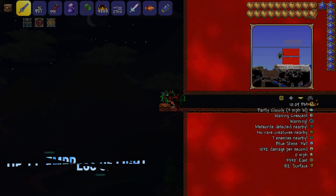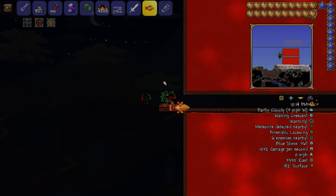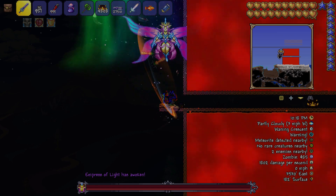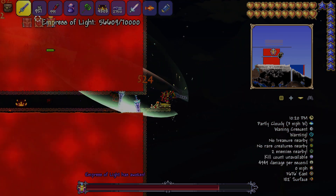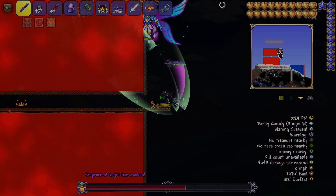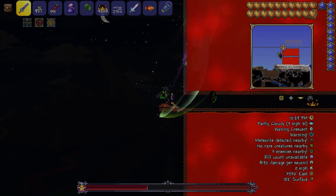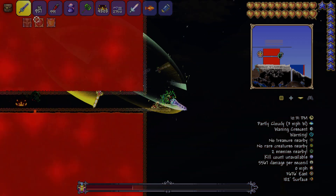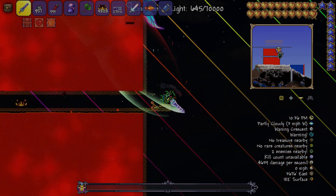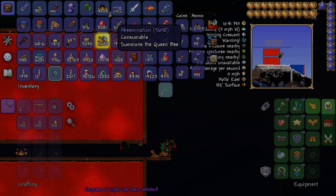You can kill Plantera using portals, and you can also do that for the Empress of Light. If you time it just right, you can use the portal method and never get hit. You can even beat her in daytime using this method. This also works with some other bosses, so if you're stuck, try out the portal method — it works for most bosses.